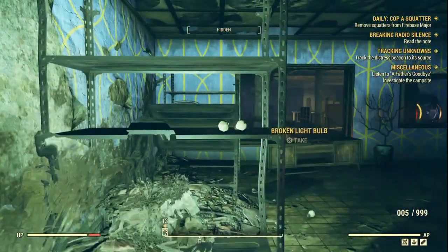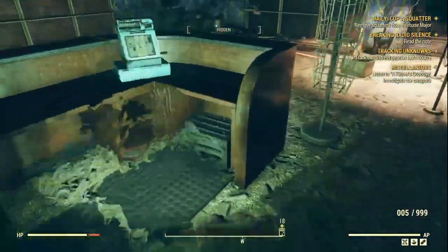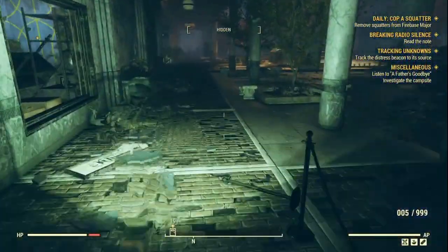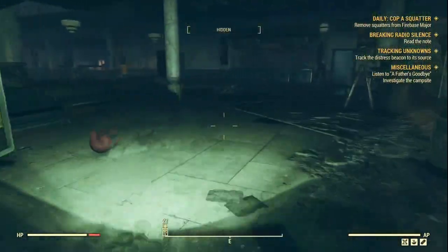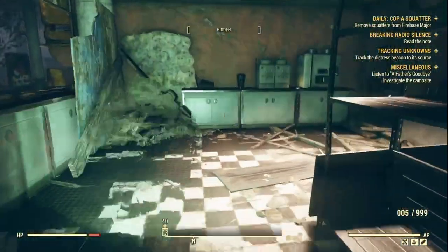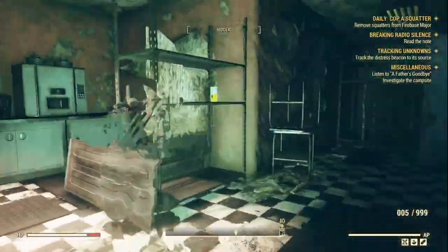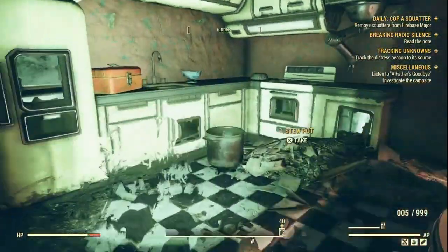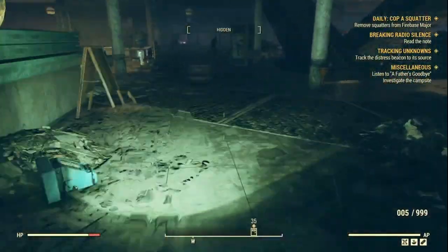Grab the broken light bulbs as well — these definitely contain copper. Grab that lamp too. Once you've done the electronic store, there are a few other places in Valley Galeria to grab stuff. Head to every shop — most of them have at least a lamp. Some are better than others but beggars can't be choosers. The electronic store is the best room you'll find in Valley Galeria, but keep a look out for lamps throughout.